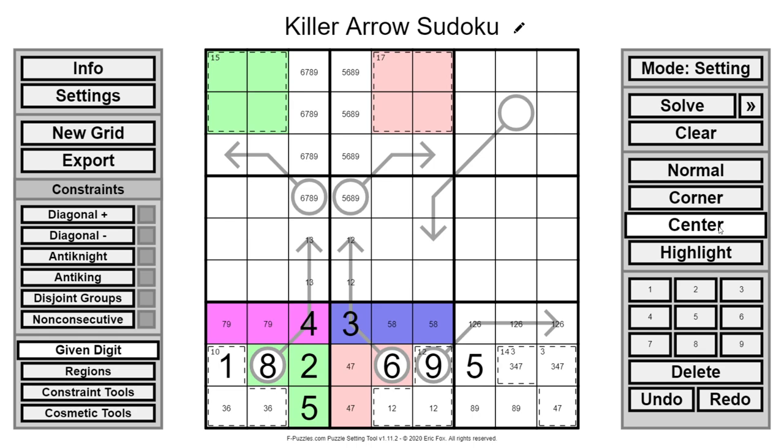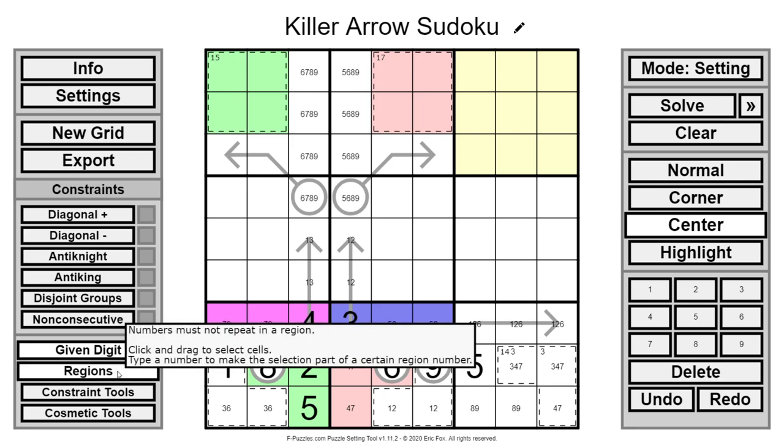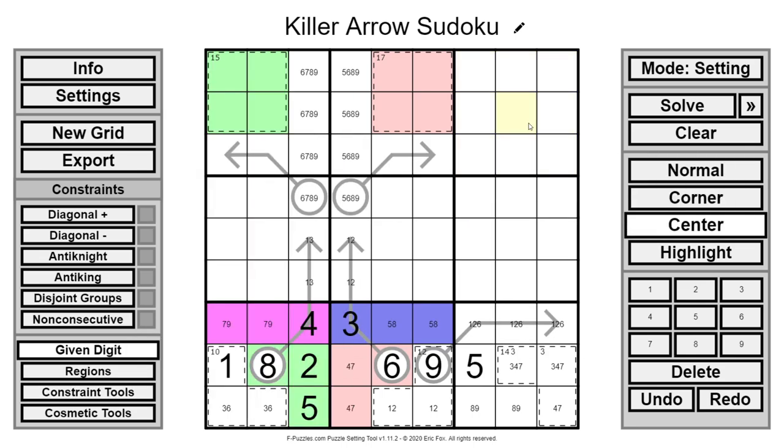The way the other setter described it — if I recall correctly — is that you have 'strong' and 'weak' cells. This cell, for example, I already have a lot of information on: it's only a 5 or an 8. But some cells up here I have very little information on. So I want clues that give information on the strong cells. Once the strong cells resolve through your clues, nine times out of ten they're just going to end up resolving the weak cells anyway.